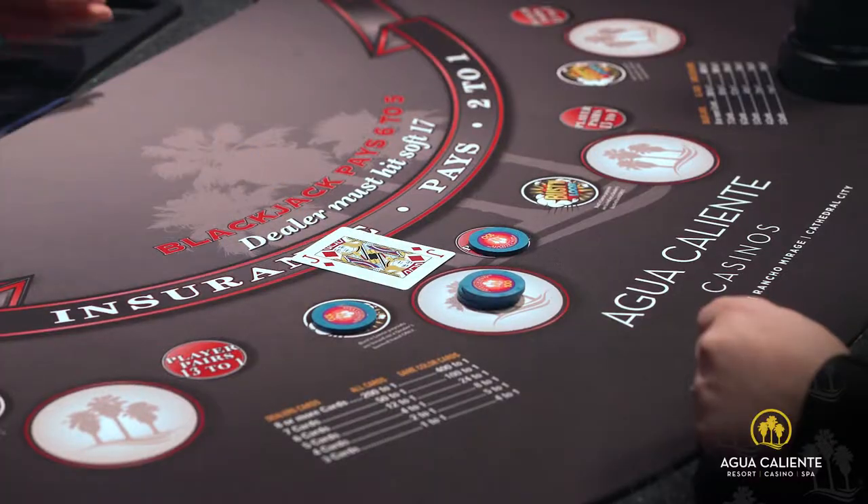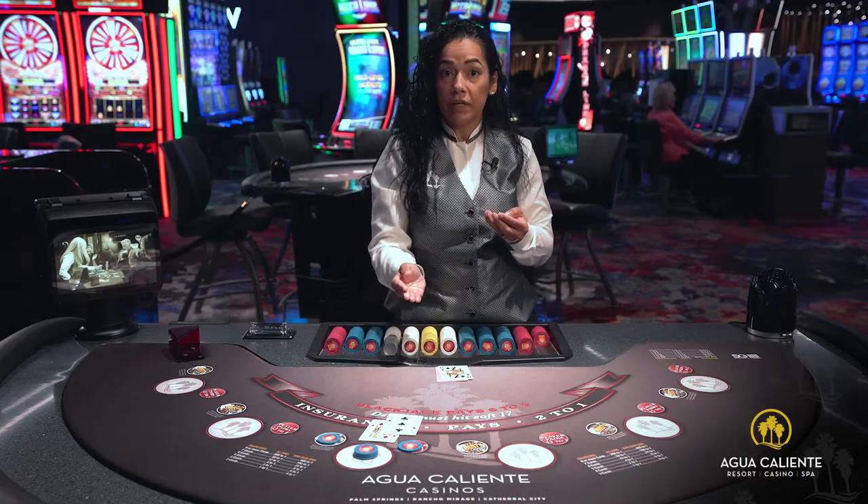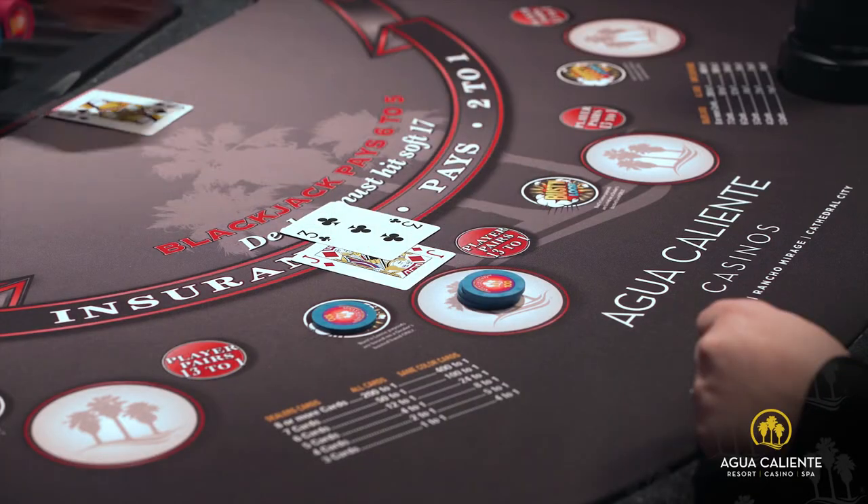At this point, the guest will receive two cards. The dealer will also receive two cards, with only the top card visible. Since the player didn't have a pair, that bet would lose.